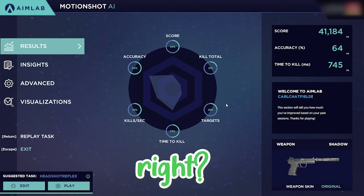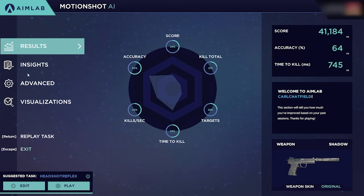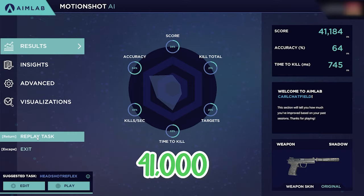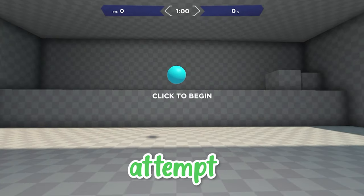Not bad, right? 41,000 - wait, what was that? That was good, wasn't it? 41,000 - what's the top score? Attempt number two.